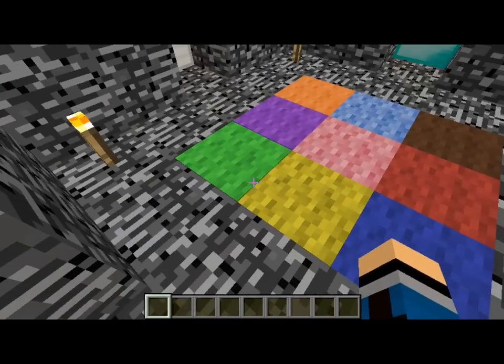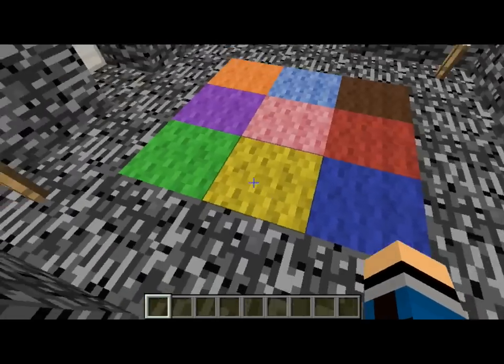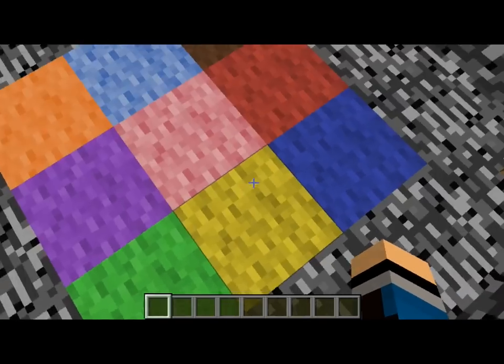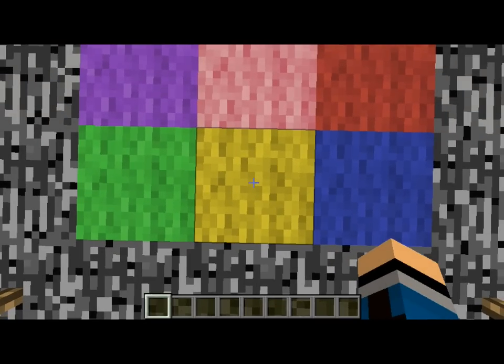Now RGB, I don't know. We have the primary colors here — I think it's yellow, blue, and red. My code is going to be yellow and blue, and the final will be green because yellow and blue mixed together make green.